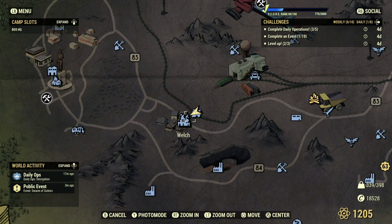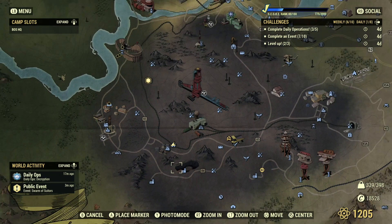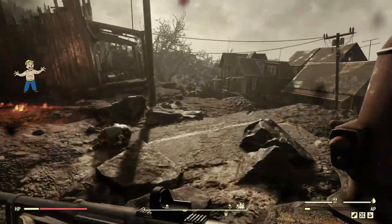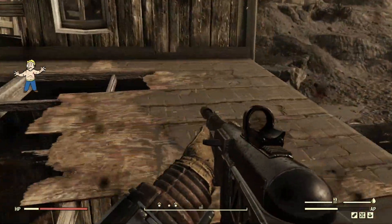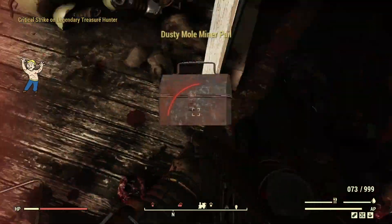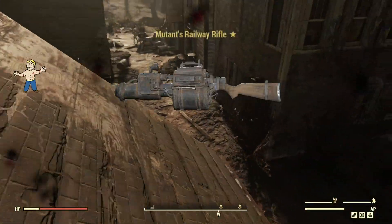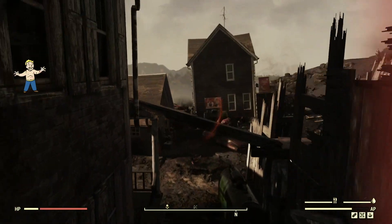The first place we're at is Welch, which is south of the map. You can usually find around two to three of them here. What you want to listen for is the radio chatter — you can turn down your effects so that's all you can hear. Boom, there's one of them, nothing special, a dusty mob. What we're looking for is an ornate one, or just a regular pail — dusty will work.